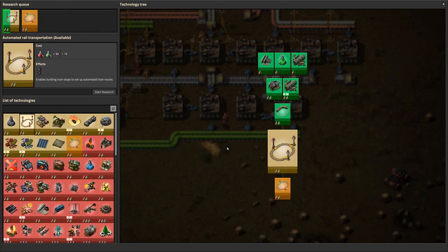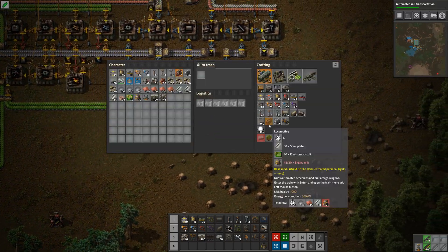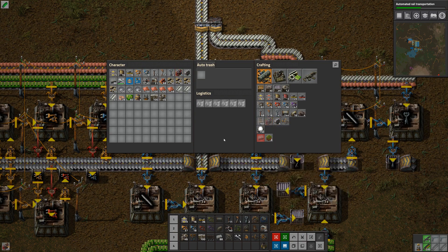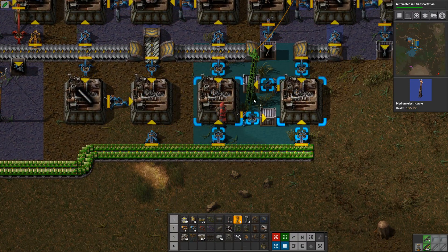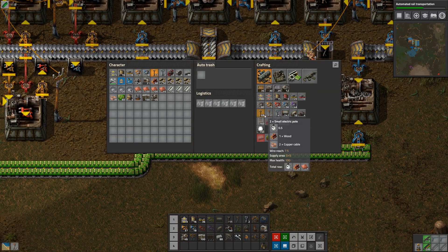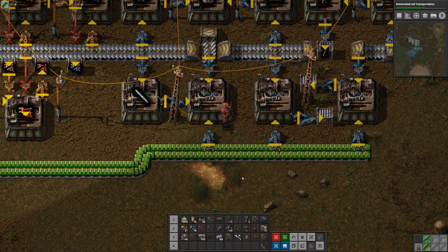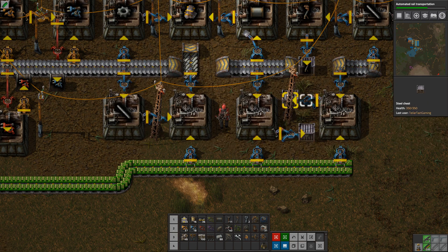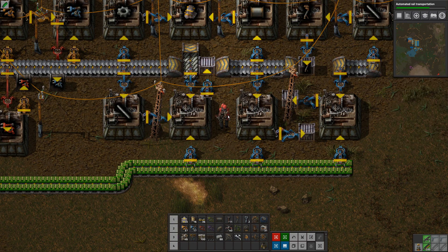We are on the last things to craft, so we will almost very soon be done with our stuff. I'm going to keep those four cargo wagons. Now I do need somewhere to put the train stations - I don't need that many of them.